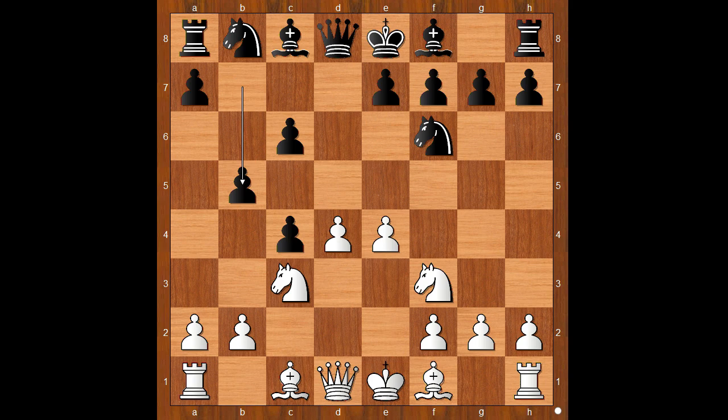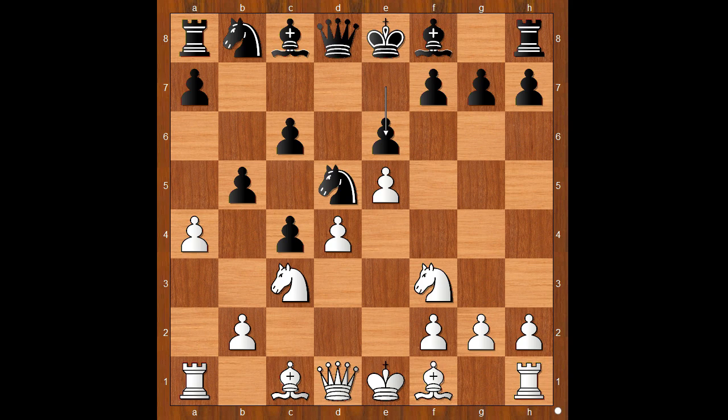e4, defending the pawn. e5, knight to d5, a4, e6, bishop to e2. If a takes on b5, then knight takes on c3, and after b takes on c3, c takes on b5. Back to our game — bishop to e2 was played.